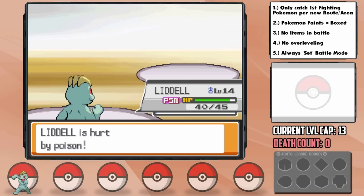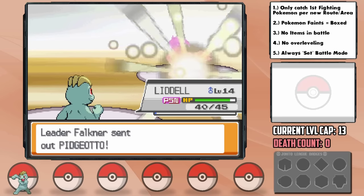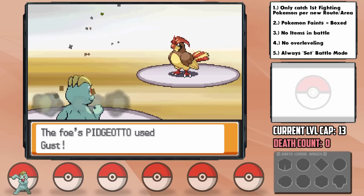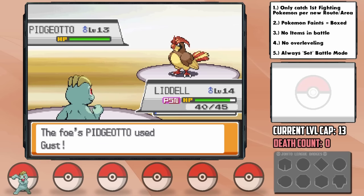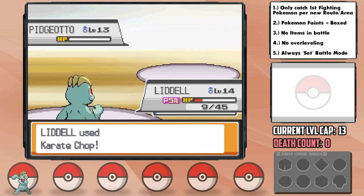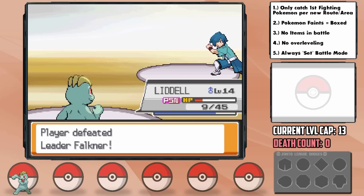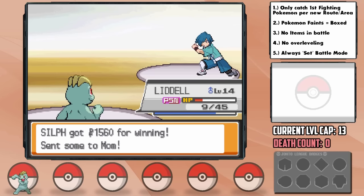One good thing we have going here is that the Pidgey line also has the Normal typing, so Fighting moves are neutral and not resisted. In comes the big threat though — Pidgeotto. I had made sure to level up to level 13 before the battle so we could hit 14 by the time this thing came out, which is allowed in Hardcore Nuzlockes. He outspeeds and hits us with super effective Gust to below half, but our Oran Berry brings us above half before Karate Chop then brings him below half. Unfortunately, no crit. He goes for Gust again, and we survive on just 9 HP before we can smash him with another Karate Chop for the win. Incredible — Guts and the Oran Berry were 100% necessary there.